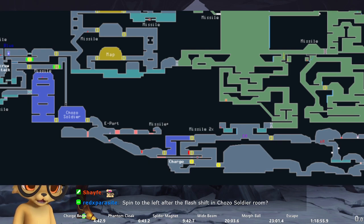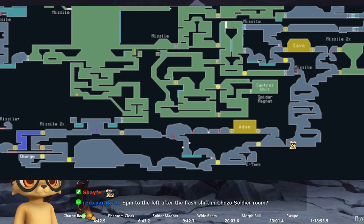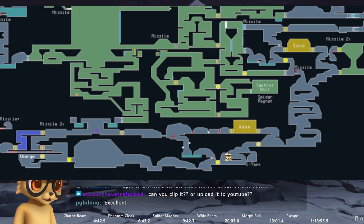I'm going to try and show it in practice, doing it slowly and walking through where I am on the map as we go. Starting here — I'm against this wall right here. Now I'm going to slide under and bonk into the enemy, take four steps, and then do three flash shifts. That puts me right about here on the map.